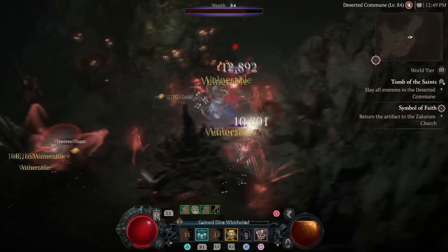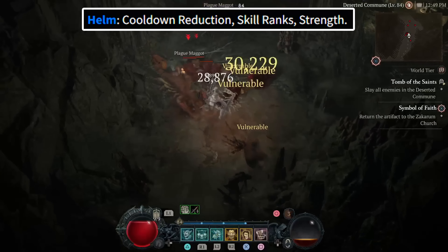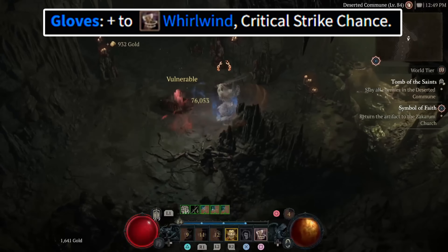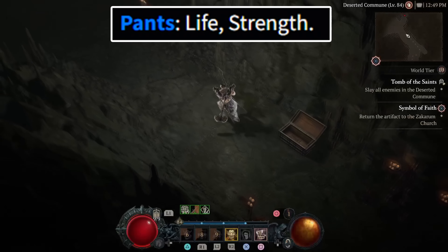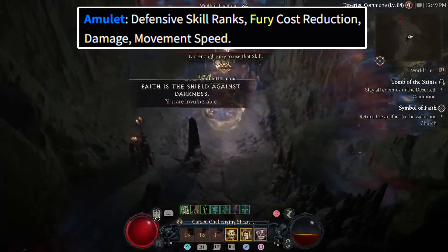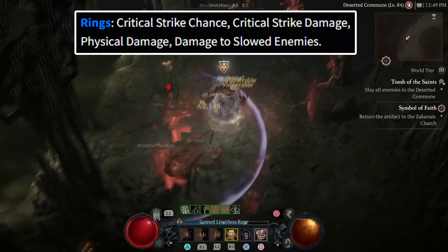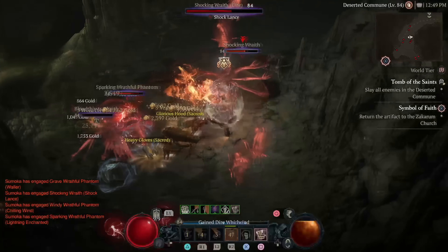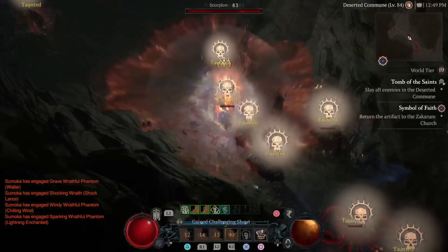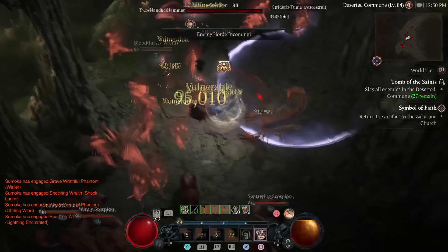For your clothes, armor pieces typically grant defensive and utility stats, except the gloves which offer offensive stats. For your helmet, try to get cooldown reduction, skill ranks, and strength. For armor, get life, strength, and armor. For gloves, get plus stats to Whirlwind and critical strike chance. For pants, get life or strength. For boots, get movement speed or strength. For jewelry, try to get amulets with defensive skill ranks, fury cost reduction, damage, and movement speed. For rings, get critical strike chance, critical strike damage, physical damage, and damage to slowed enemies. You don't need to upgrade armor or jewelry while leveling — just socket armor with rubies and jewelry with skulls, and save all other upgrades for your level 50 build.